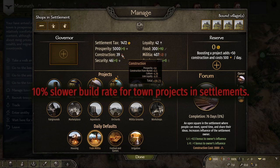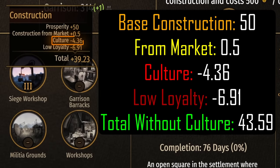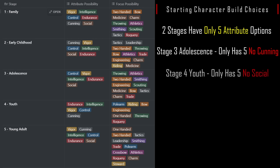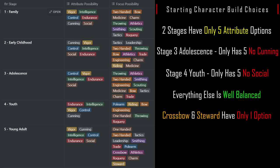The only drawback is that building speed is reduced by 10%. We can see under the construction drop-down there is a line item for minus 4.36. It appears this bonus is taken after all other modifiers are accounted for, so it will reduce bonuses as well unfortunately. TaleWorlds does not like to standardize their order of operations. For character creation using Battania, attribute points have two stages with five options: Stage 3 Adolescence doesn't have Cunning, and Stage 4 Youth doesn't have Social. For focus points, most are well balanced with 3–4 options, except Crossbow and Steward having only one. It appears TaleWorlds hates both of those skills.